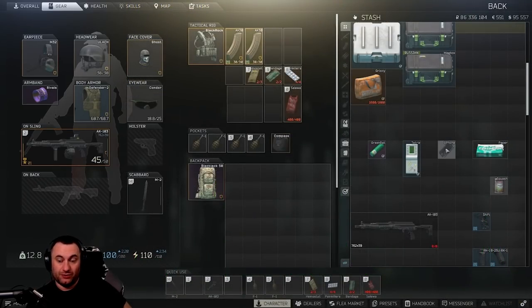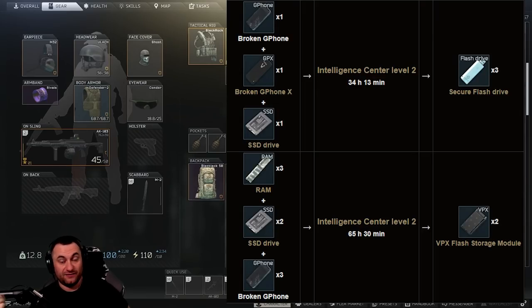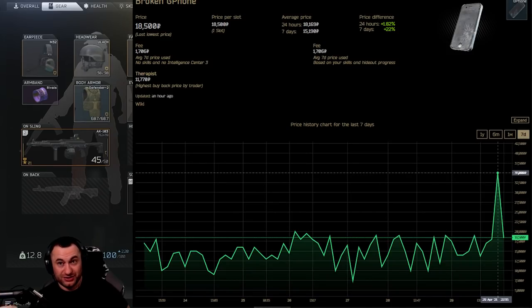Another one is G-Phones. This is a product of everybody switching from making graphics cards to other things in the Intel Center. G-Phones are used a lot to make thumb drives and VPXs, which is pretty much where everybody shifted to crafting, and it burns a lot of those up. So instead of these things being worth the $11,000–$12,000 they were for a long time, we're seeing them push $20,000–$25,000. There is a really big spike right now for them, but I don't know if that's going to hold. Nonetheless, check the flea market — these things are a great thing to sell.